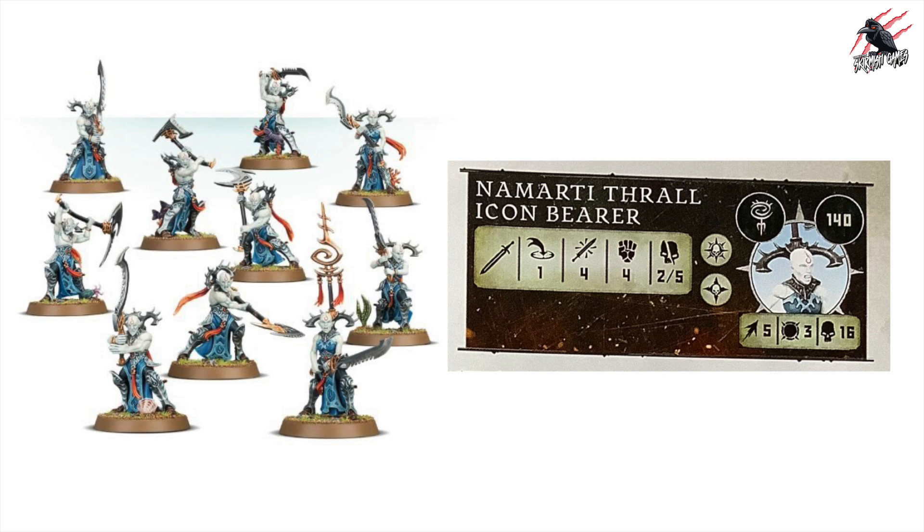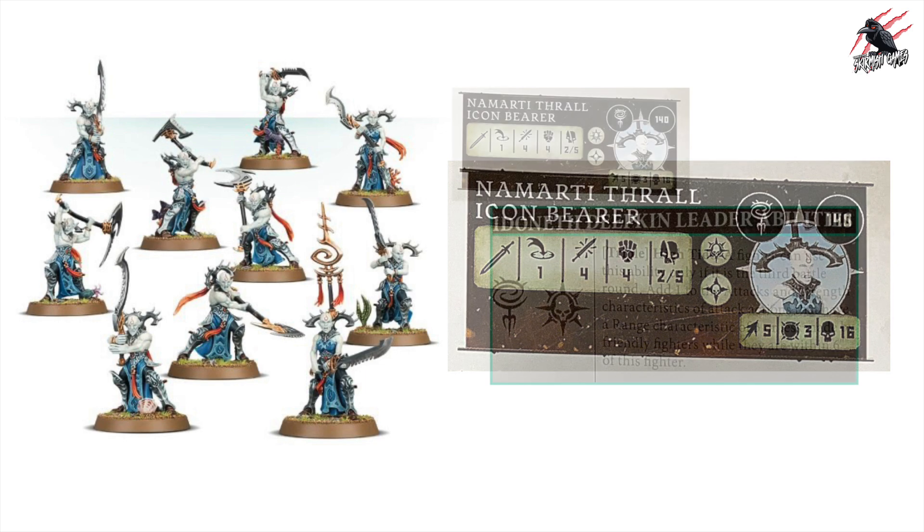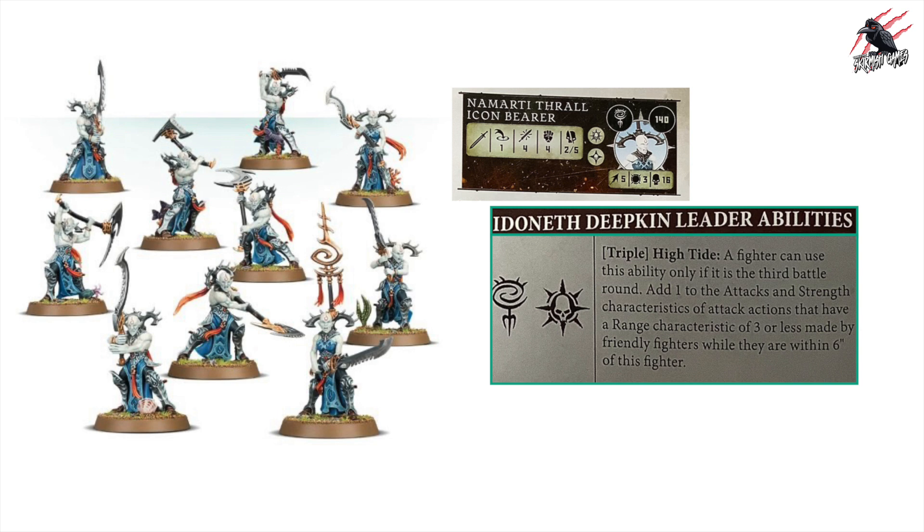There's also an option to build a Namati Thrall Icon Bearer at 140 points — same movement 5, toughness 3, but now 16 wounds. It has the Leader and Minion Rue Marks. Its attack is range 1, 4 attacks, strength 4, dealing 2-5 on a crit. As a leader it gets the triple High Tide, plus the shared Low Tide and Sweeping Blow. Strength 4 dealing up to 5 on a crit is pretty good, and it's a solid set of abilities.